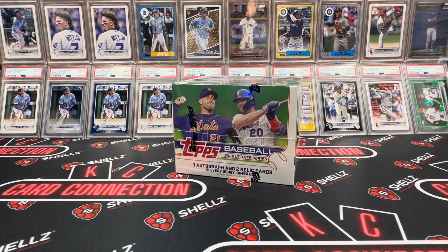Here we go — box three of the Jumbo case. Do we have a Shohei case on our hands? I'm rooting for a Bobby or Julio case, but Shohei wouldn't be bad. Let's get into it.